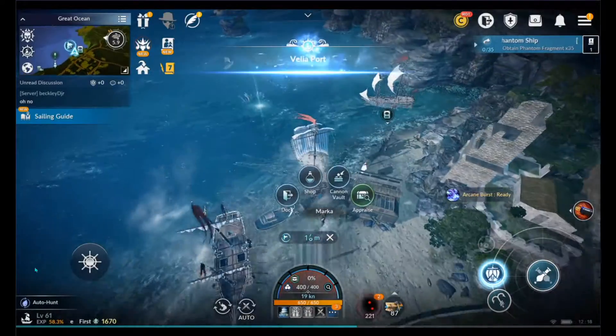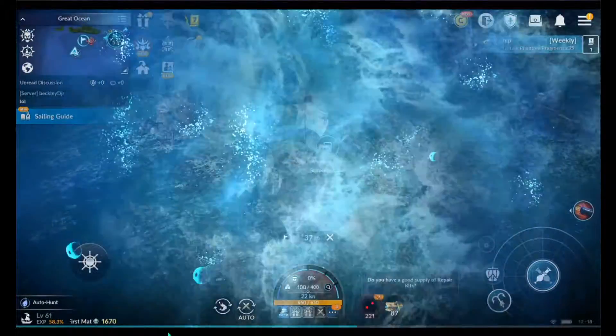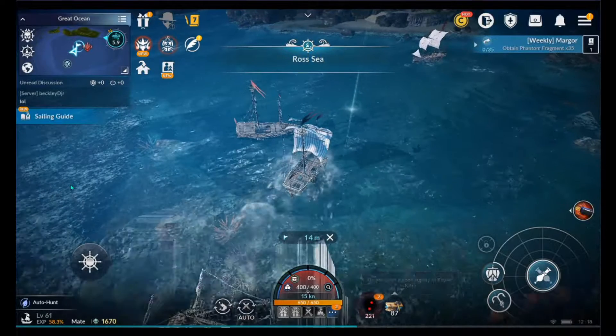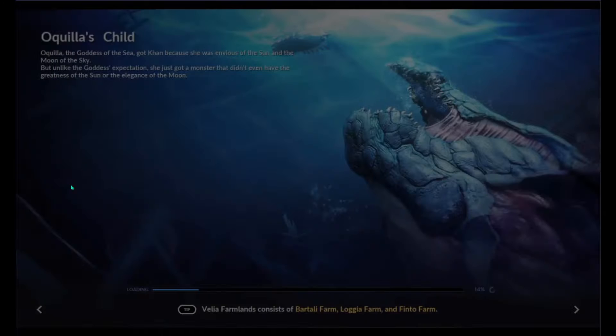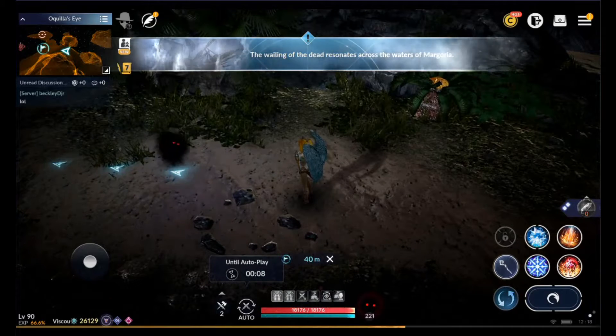Everything appears normal. You head out to your port, get in your ship, auto to the location, and this is where it changes. When you hit the point where you're going to spawn in, even the loading screen looks the same — but it is different. When you load in, you will now be on land with your character.